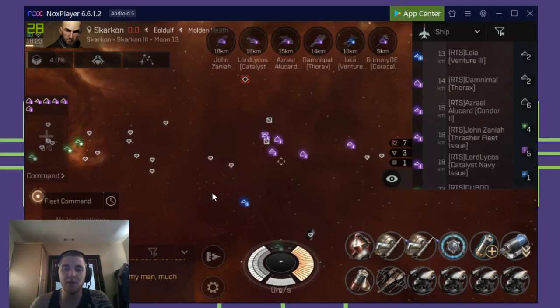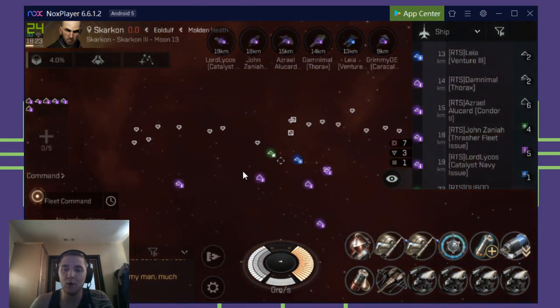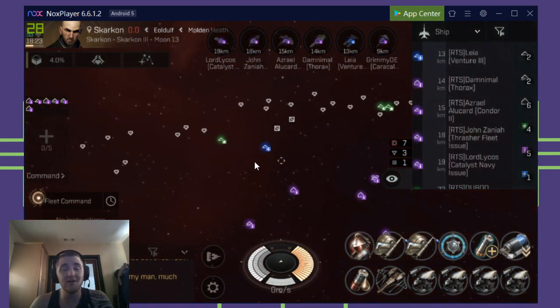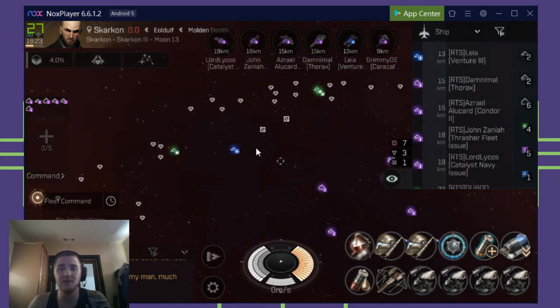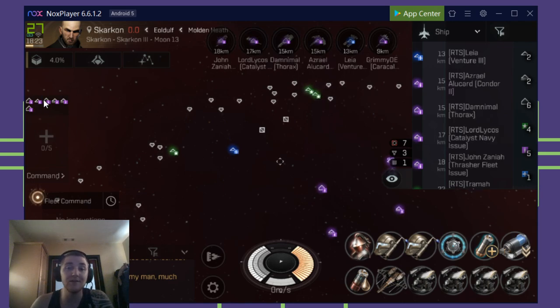What is going on, ladies and gentlemen? Randy here, rtmswell.com, bringing you a quick video. Today's video is about Eve Echoes. We are doing a mining expedition. We've got two fleets out here: one fleet full of miners, one fleet full of protectors. You can see here there are currently six of us protecting.